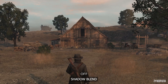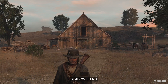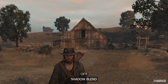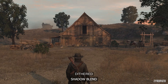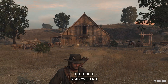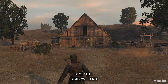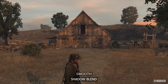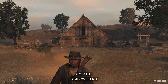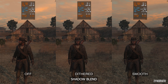Next up is the Shadow Blend setting, which controls how cascade shadows blend. Having it off clearly shows where the cascades appear. Using Dithered greatly blends the shadows where it's almost unnoticeable, and Smooth looks very similar to Dithered. Looking at performance, Smooth has a performance impact while Dithered doesn't — so for basically free GPU performance, use Dithered.